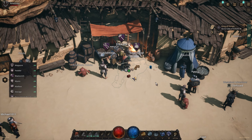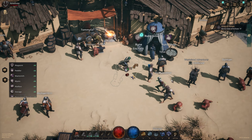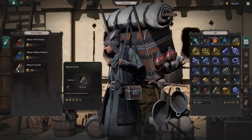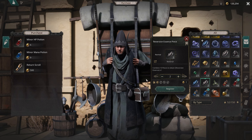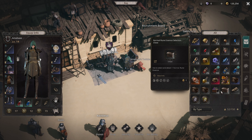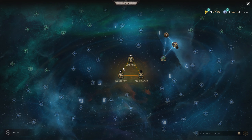The gear shop doesn't have much. There's also a random vendor where you can buy potions and return scrolls — fairly cheap. One cool thing: there are 150 inventory slots for your backpack, which is really nice. Most games only have around 50 to 75.